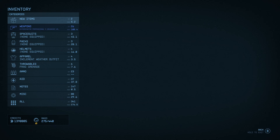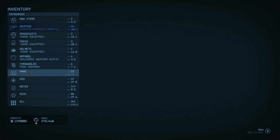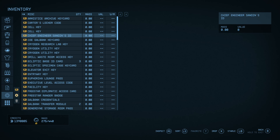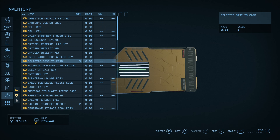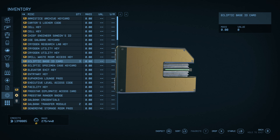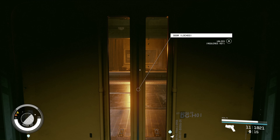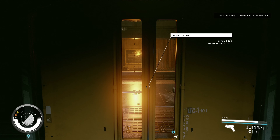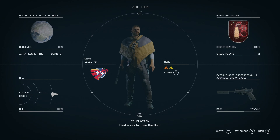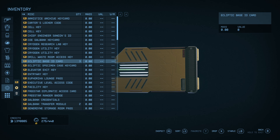If I look at my inventory, this is the keycard that you need and I already have three, so it should allow me to open the door. But every time I press A it says 'only the Ecliptic keycard base key can unlock it' — and that is exactly what I have in my inventory: the Ecliptic base keycard or ID card.